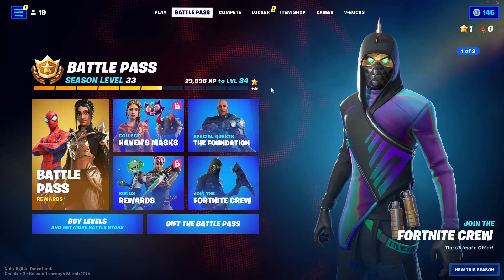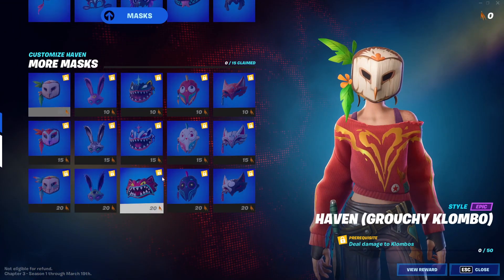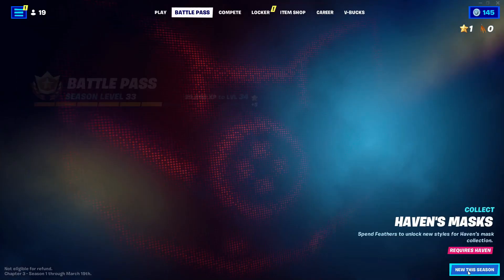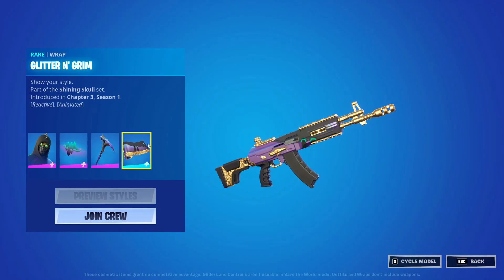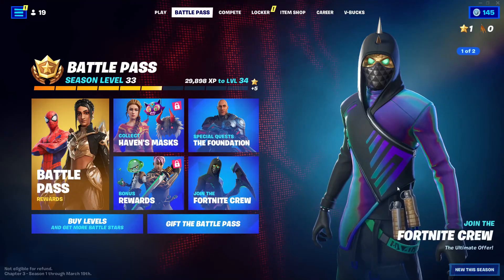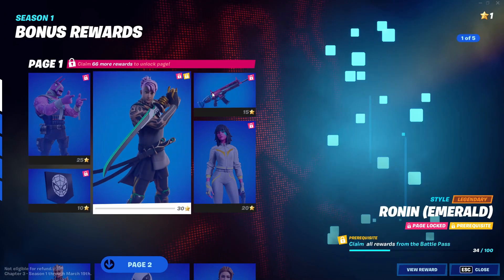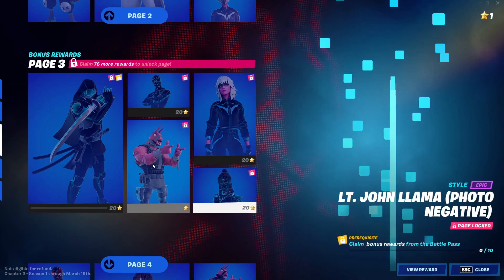Go ahead and go into Play. When you're in Play, go ahead and go into Collect Heaven Mask again — click on Heaven Mask and click on the rewards on it. After you do that, back out, go ahead and go into Join the Fortnite Crew, click on every single thing on it, and after that back out. Now go ahead and go into Bonus Rewards and click on every bonus reward in here.